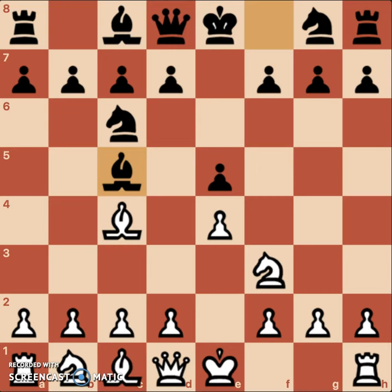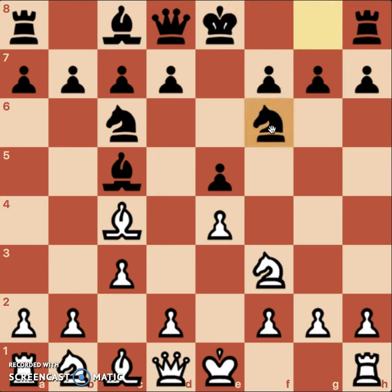From here, we have c3. Black will usually respond knight f6.